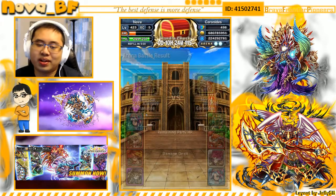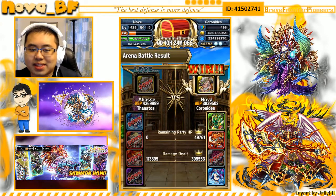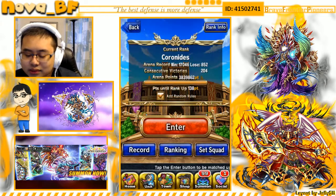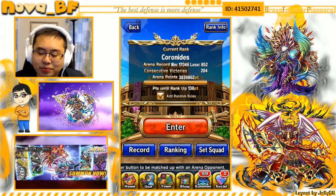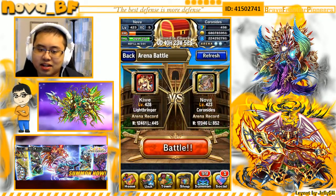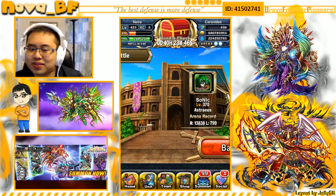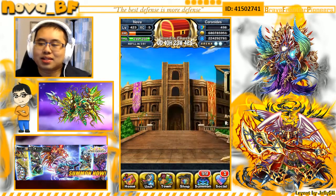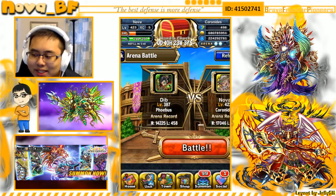I don't put any 2-hit attackers on the team anymore — units like Iris, Bestie, or Xenia. The only unit I put on it is Roggen because he's OP and you really need him for the leader skill. His SBB, which gives damage over time, also helps against a surviving unit — if his SBB goes off and that's the only one that goes off, you have a really high chance of killing your opponent with just regular attacks, almost like 100% guaranteed.